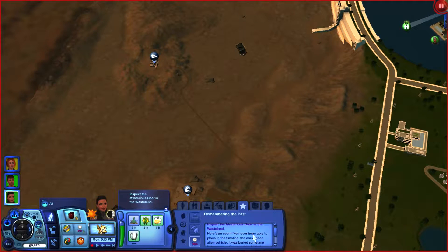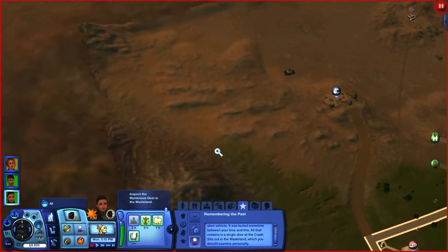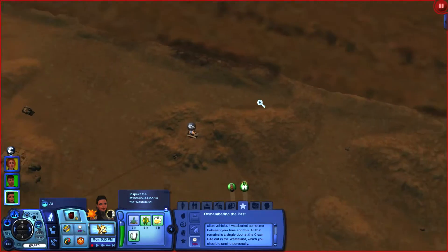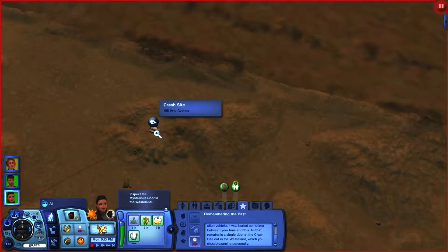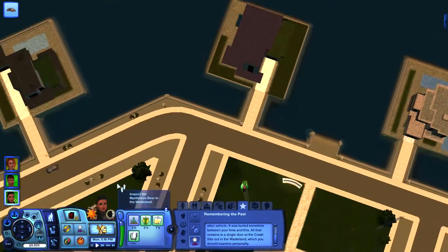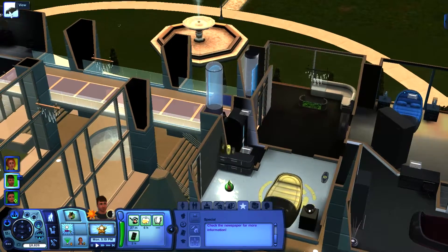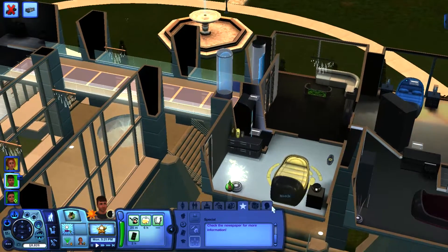Inspect the mysterious door in the wasteland — there's an event I've never been able to place on a timeline: the crash of an alien vehicle. It was buried sometime between our time and this one. All that remains is a single door at the crash site out in the wasteland. This is the crash site — let's inspect the door.